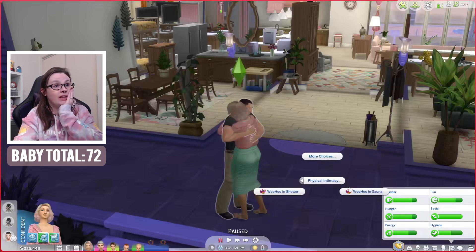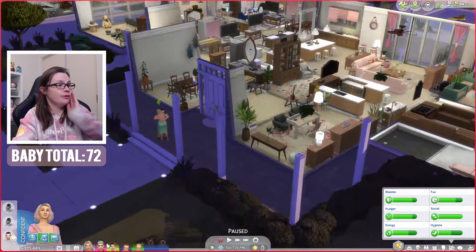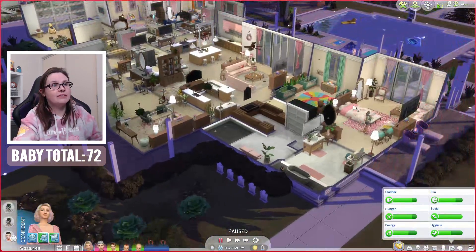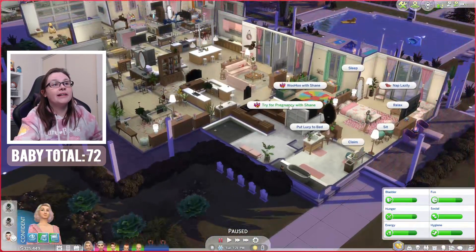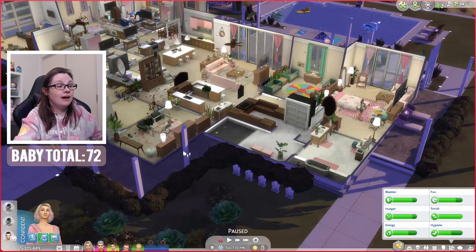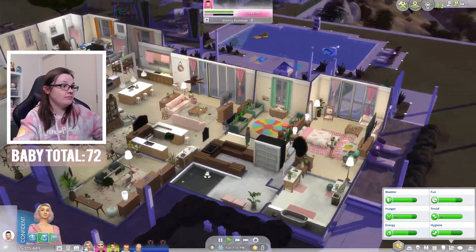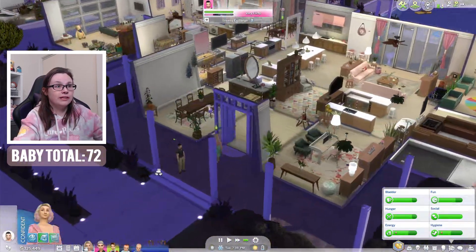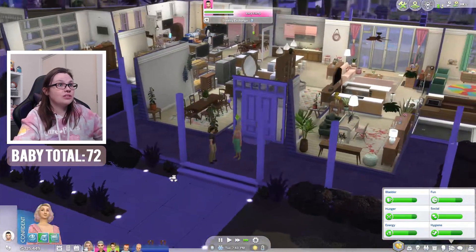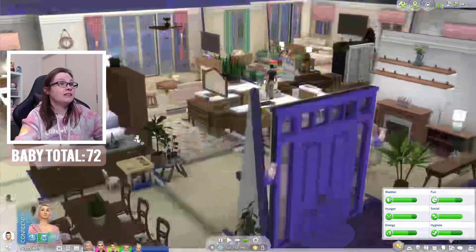Physical intimacy — I don't want to just woohoo. Why can't we try for a baby? We only have seven slots, so why can't I try for a pregnancy in the bed? Why can't I do it in the sauna or in here? Why is it just woohoo? That drives me up the wazoo, honestly. Let's just try a generic woohoo and see if that will get us pregnant. If not, I guess we're going to have to go do the boring old generic woohooties in the bed.